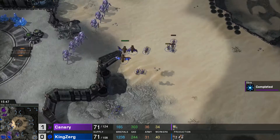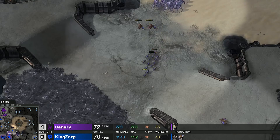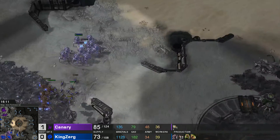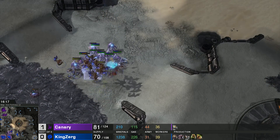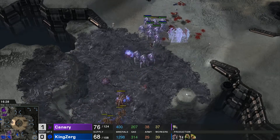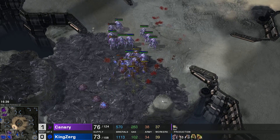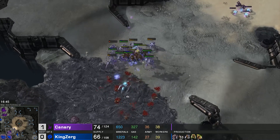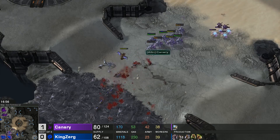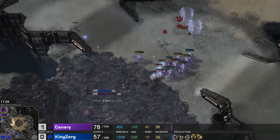KingZerg barely defends but loses his third base and all but three mutalisks. A train of stalkers moves across the map. Canary pushes forward again — his second attack has 15 stalkers and six sentries. The mutas and lings aren't quite enough. These are plus-one mutalisks doing something, but mutas versus stalkers — KingZerg doesn't have the right composition. Canary sniping more and more overlords causes supply blocks. KingZerg tries to take a third base again, but stalker micro is just too good. KingZerg types GG.